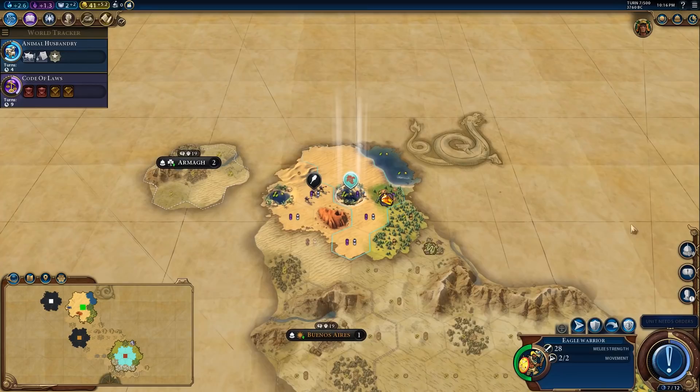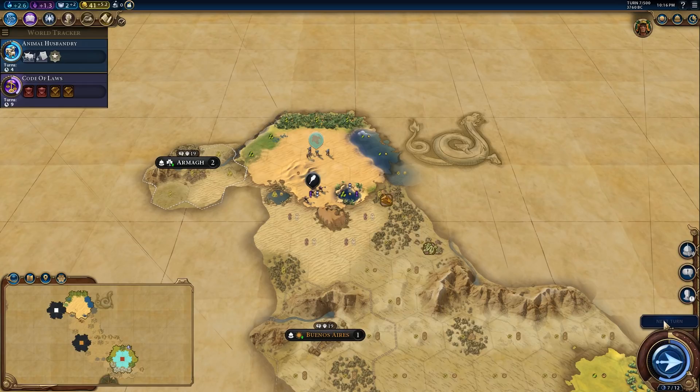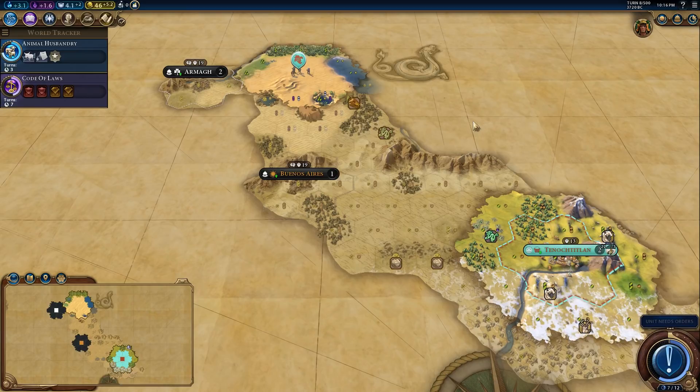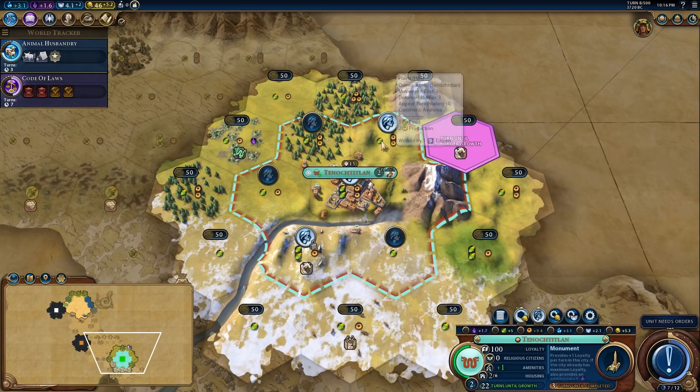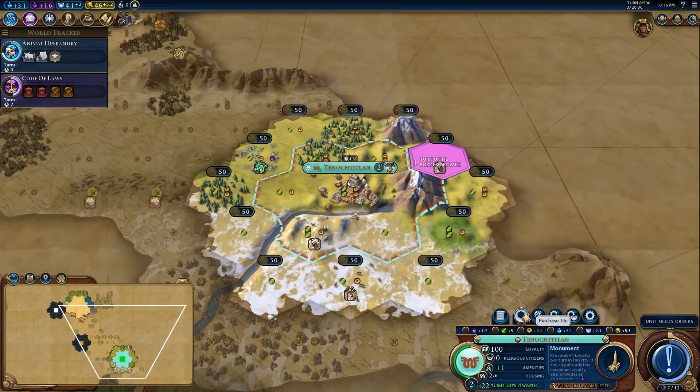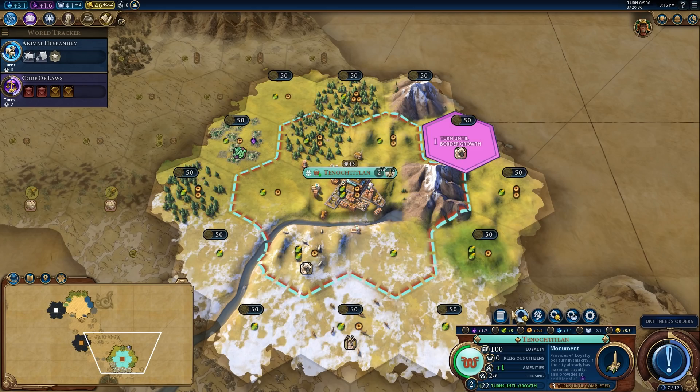We're going to continue exploring north along the coastline. Our capital city just grew — there's no alert for this but it happened. Now borders will grow based on how much culture you generate; every bit of culture increases the rate at which borders expand, unlocking new tiles. Normally I would look for a good tile to buy early, like this sheep tile once we have 50 gold, but since it's going to be unlocked by border growth anyway we don't need to spend money on it.